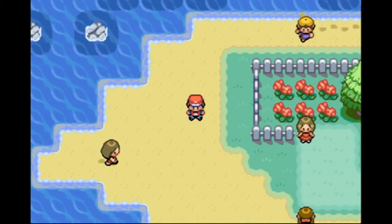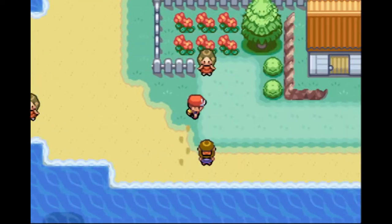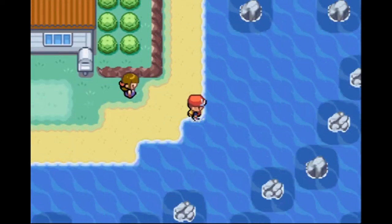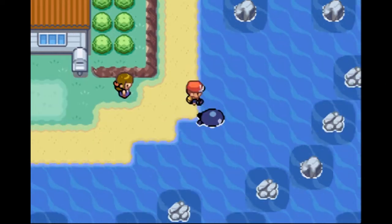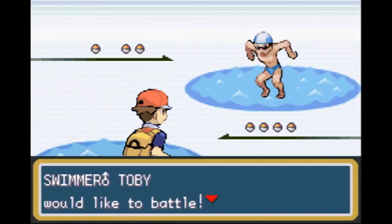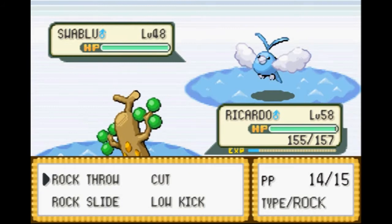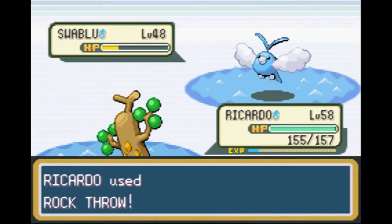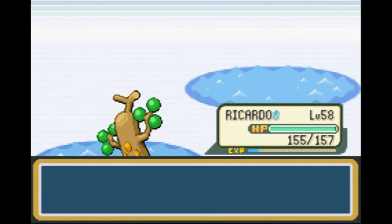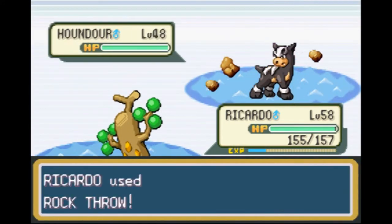Hey everyone, it's Deacon082, and welcome back to Pokemon Leaf Green Randomizer, the after game. We're up here at Resort Gorgeous in this episode because there is something I missed here last time. We can actually sneak through this little gap in the rocks. I looked last time, and I didn't think we could get through there any farther. Because I'm a completionist in this episode, we're going to start off by finishing up the area over by Resort Gorgeous.